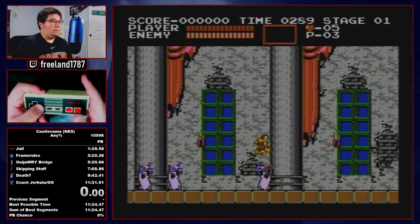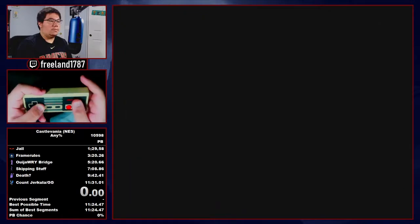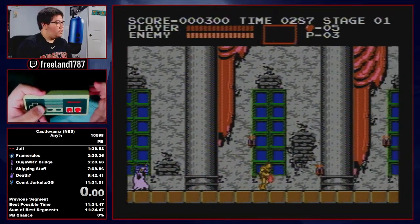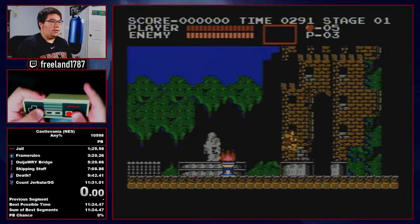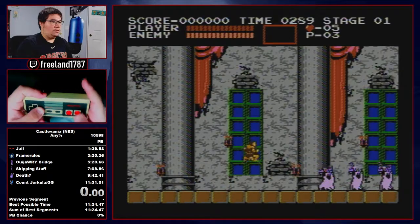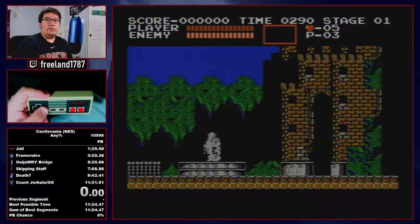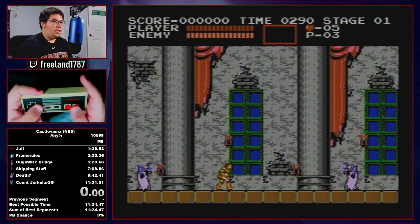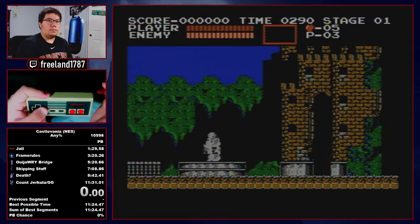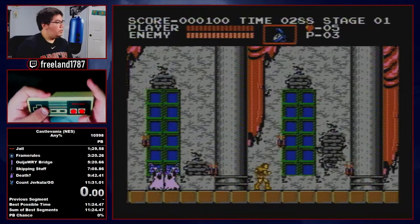It's not the only pattern you can get. This pattern makes it possible to get the backup stopwatch off that third zombie. Basically, how you jump into the castle determines what pattern you're going to get. Make sure you hold right as you're jumping in. Hold right, get this pattern, get your stopwatch drop.